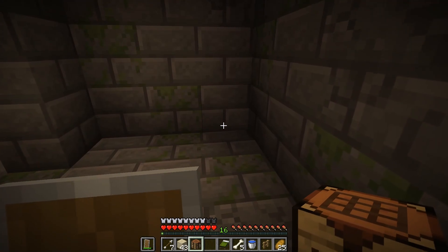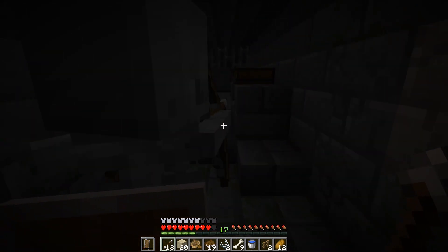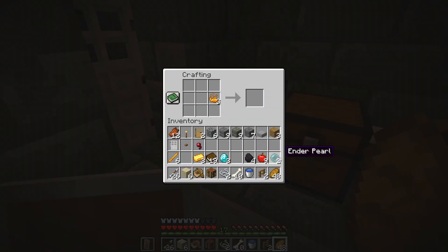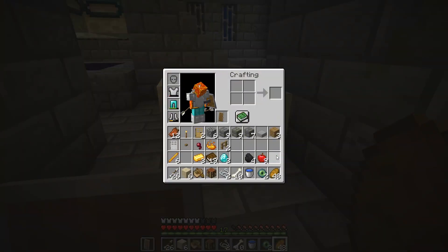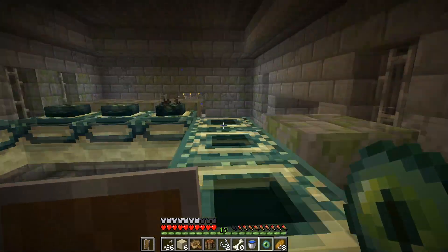I make a little room next to the portal so if I die I will respawn here and not lose all of my progress. I find two ender pearls in a chest which I immediately use to craft into eyes of ender and decide to put inside the portal.